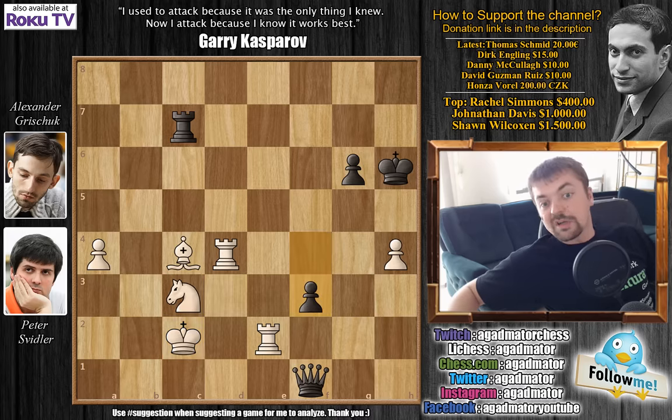What a draw it was! I really wanted to show you this game because a lot of you might not even check it when you see the result is a draw. But what a game — first the prepared sacrifice, knight captures on c4 by Grischuk, and then Svidler countering with e captures on f6. Simply amazing. I do hope you enjoyed it. I'd like to thank Dirk Engling, Danny McCullough, David Guzman Ruiz, and Honza Vorel for their contributions to my channel. As usual you can check all my previous videos here. Thank you all for watching and I'll see you soon with another nice video from round 9 of the 2013 Candidates Tournament.